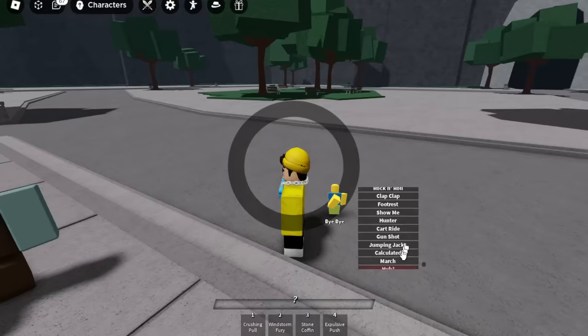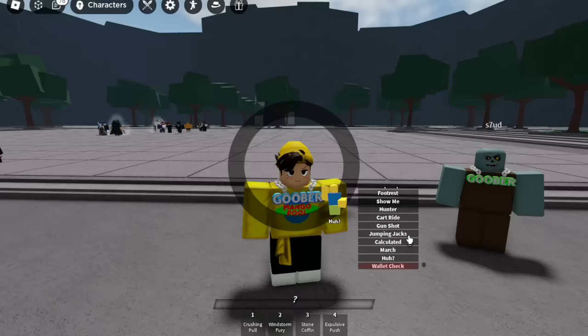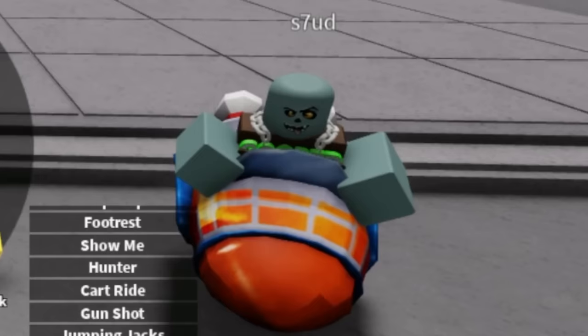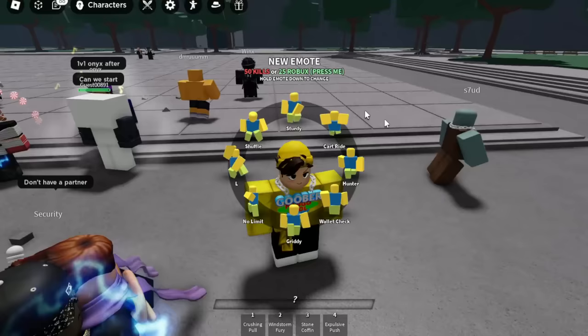Look at this emote I got — it's called 'the huh' and I'm holding a cup of tea. Now check out the rocket ride emote — that's from Fortnite, so cool! Then there's 'wallet check' where I'm checking my wallet. We gotta buy more — just keep buying!